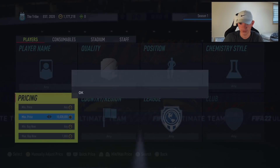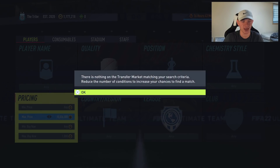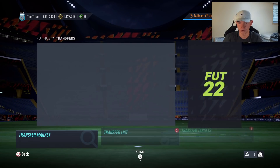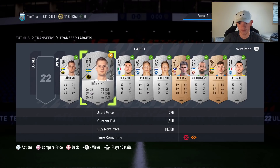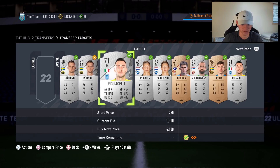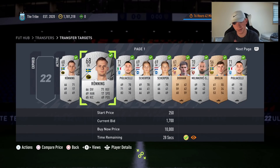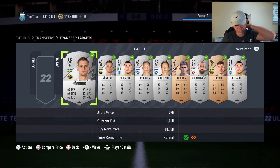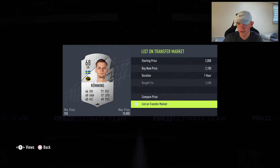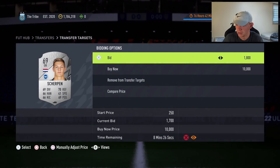We're taking a quick look at other positions to see what they're looking like. Moving over to transfer targets — one card bid at 1,400, another getting bid at 1,600. We let the 1,400 expire first, then rebid on the other at 1,700. Listed the first one for 2,100 — easy coins off the back of this method. We're absolutely cooking right now, not a ton of people are on this.